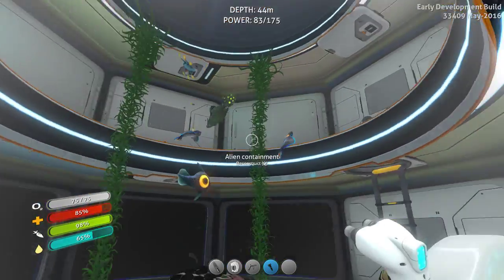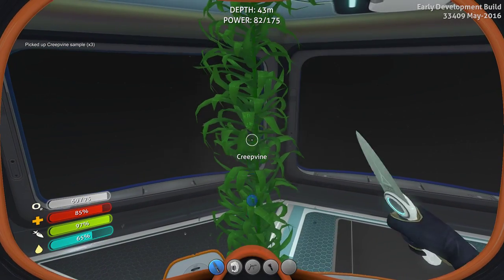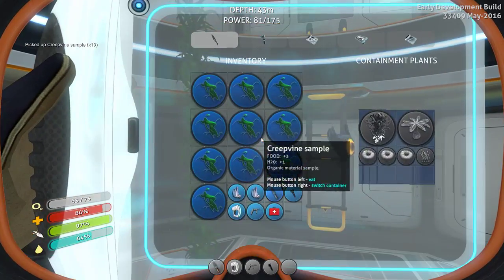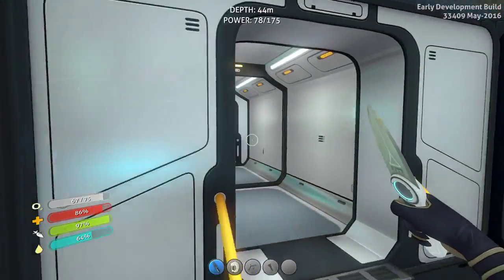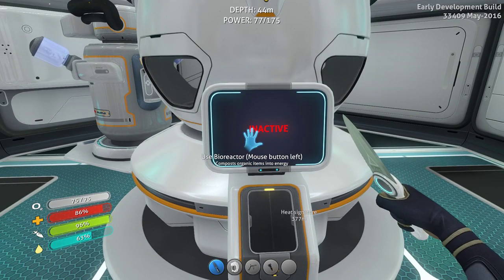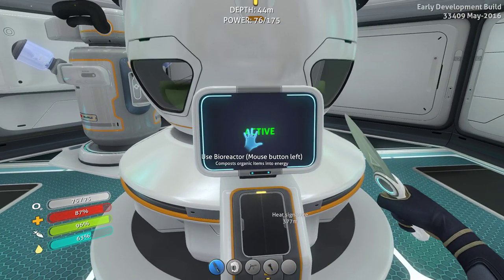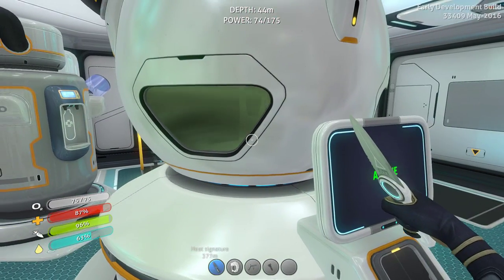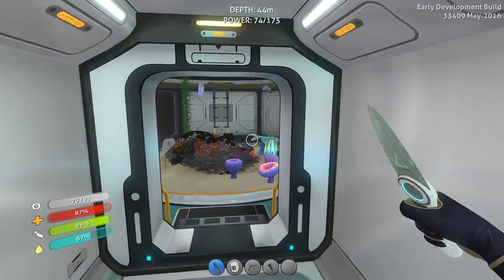Look at those — they've grown to the top! I can harvest one of them and get all the creep vines I possibly want. I'll replant one — see, it'll start growing again. The water filtration system is taking just a little bit of power, it's at 77 now. It's nighttime so I'm not getting any energy from the solar panels. But look at this — generating power, not very quickly. I need to hurry up and generate more power, but I have solved some of the problems.